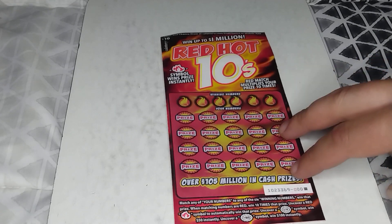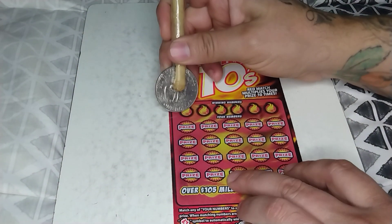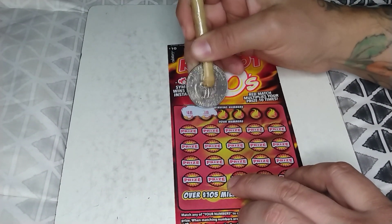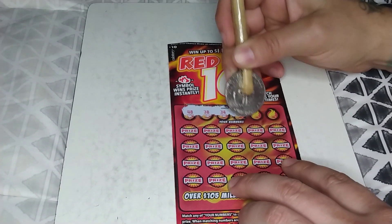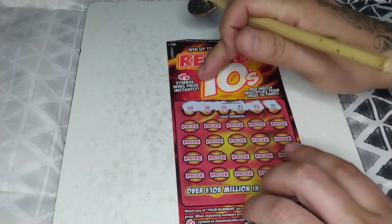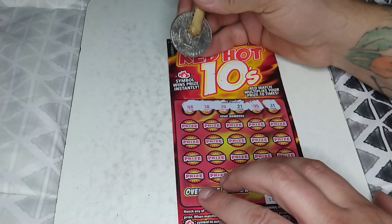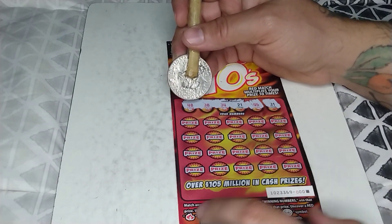This is a black box special double zeros - wish me luck, come on black box special! Winning numbers are 48, 38, 34, 21, 46, and 31. If this number is red up here and red down here, I think it would be 10 times the prize.